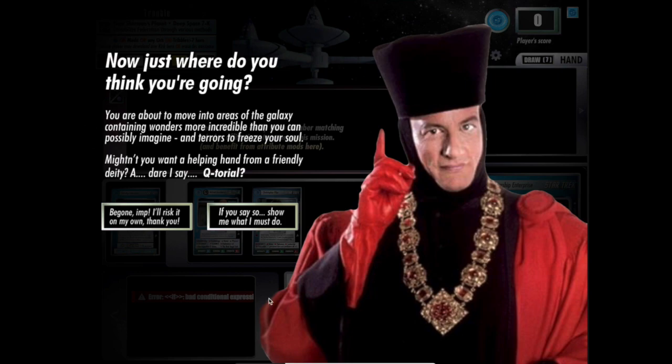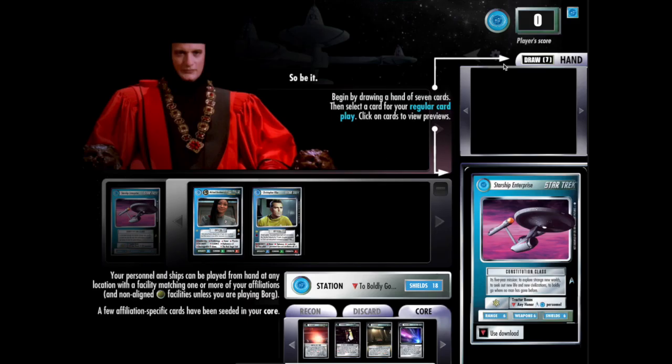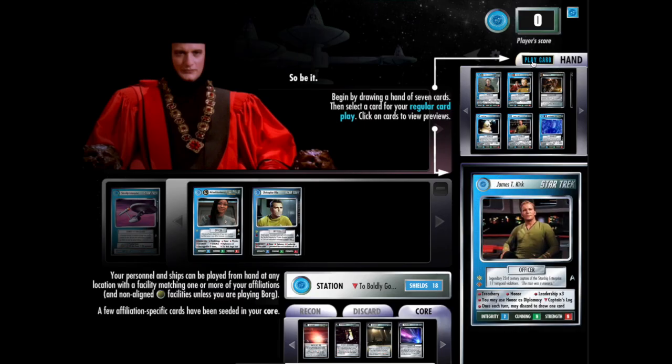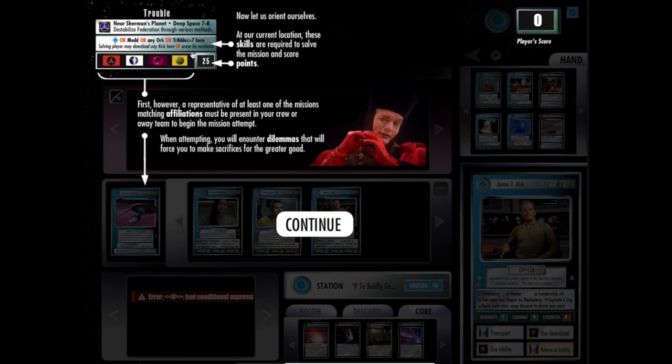There is a tutorial — I'll just walk you through the very basics. The way that we are going to score most of our points is by solving missions. You start out with a hand of seven. Once you've drawn your card, you can select a card to play. I'm going to go ahead and play my Kirk. Every one of these mission pages that you zoom into shows who can attempt it, so I have to match the affiliations, what skills are required, and if those skills appear on my personnel or ships, I'm able to solve it. Sometimes there's a side note of something you can do when it's solved, and this is the number of points the mission is worth.